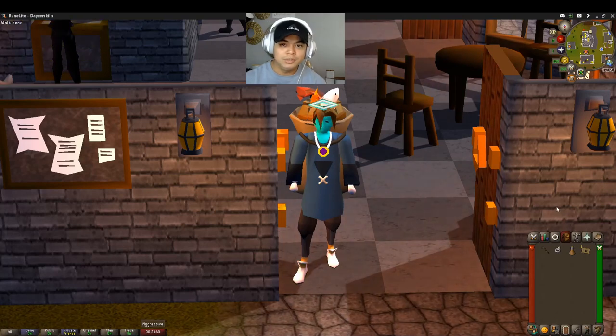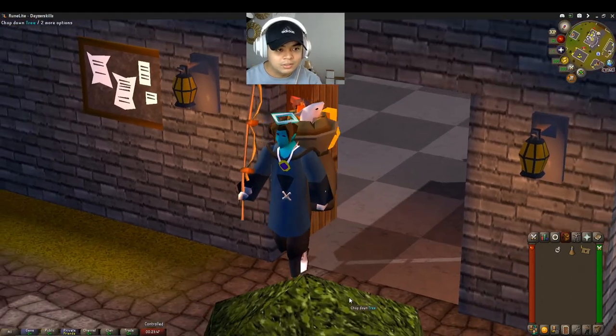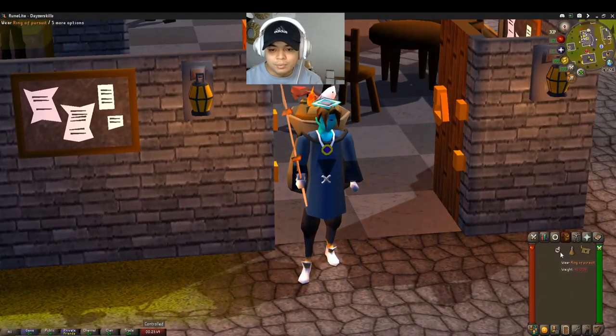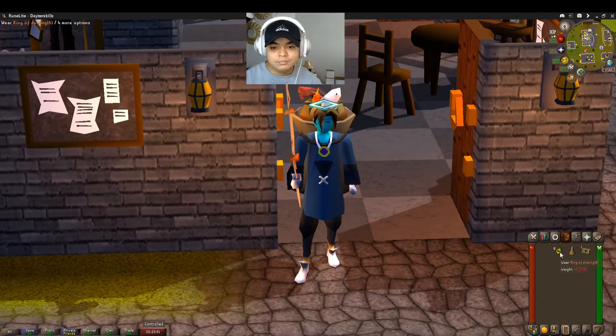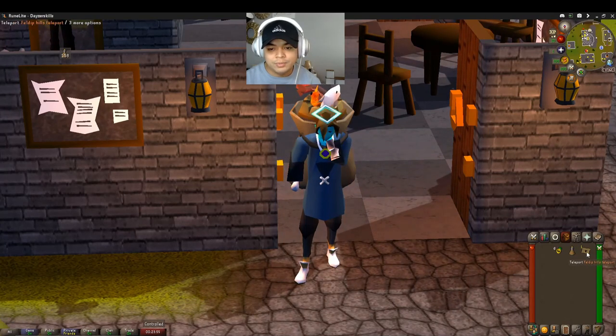All right, fam. So, assuming that you have the level seven requirement, you're going to equip the noose wand. Let's do that. Noose wand is equipped. Equip the ring of pursuit. You're going to sip your stamina potion, and then use your Felden Hill teleport.